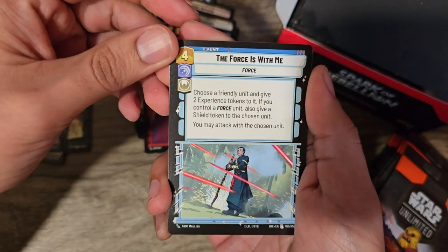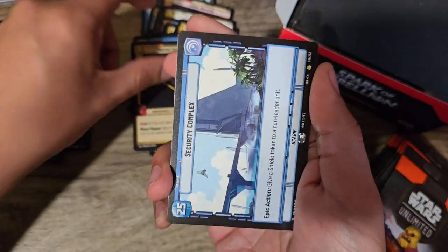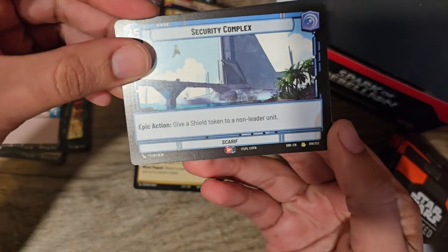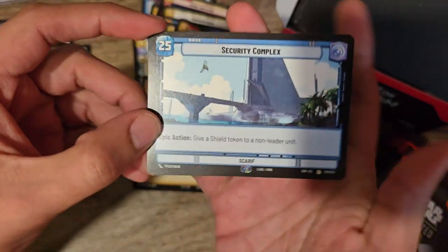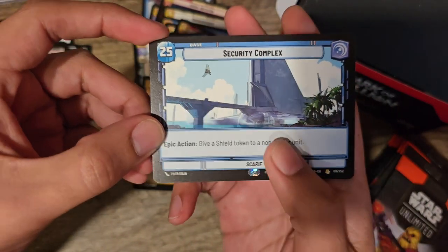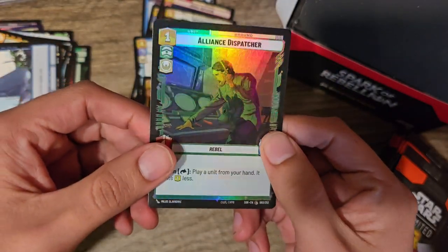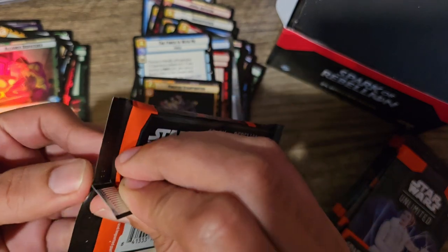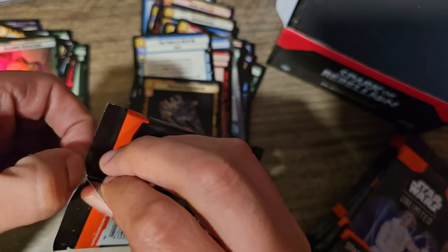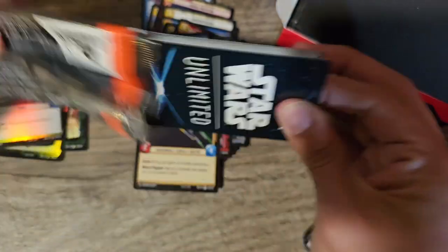And then Foil Alliance Dispatcher — not a full art Alliance Dispatcher, but a foil. So there should be both: one that's both foil and full art, and there should be one that's just full art. That is possible.